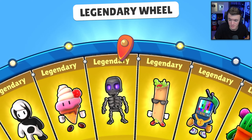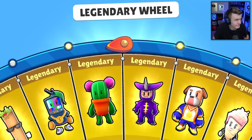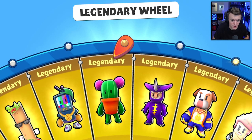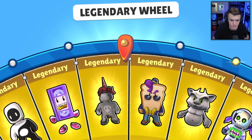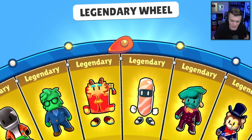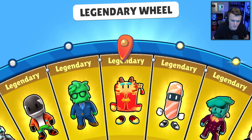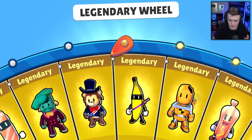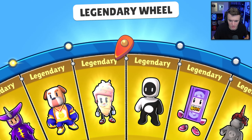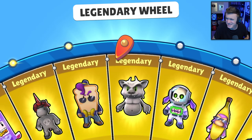Here we go, 4,990 more gems - yes, that's 20 more dollars. We got a Chimichanga! We need the Penal Jellington - I think that's what it's called. Hot dog skin - come on. Yin and Yang, we got that one pretty quickly on this account.